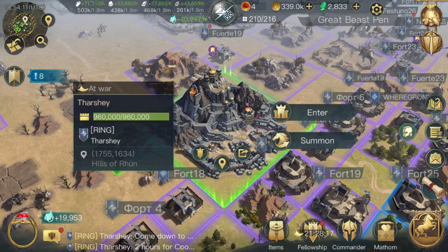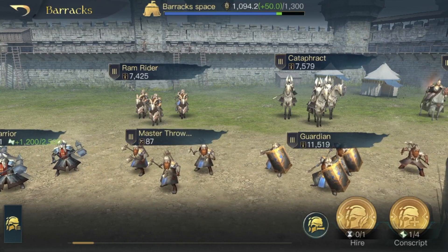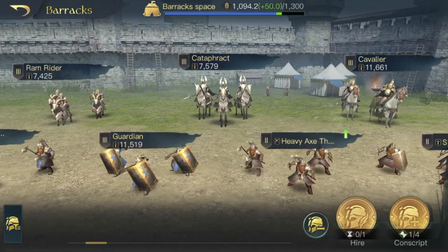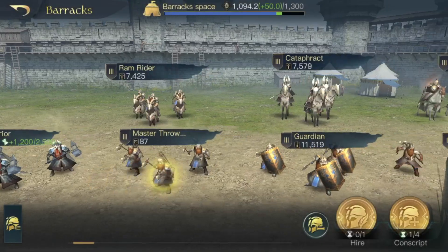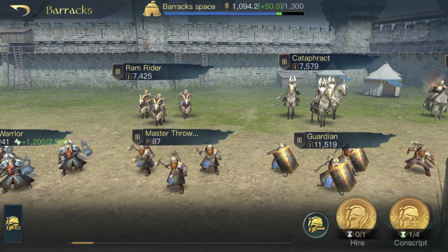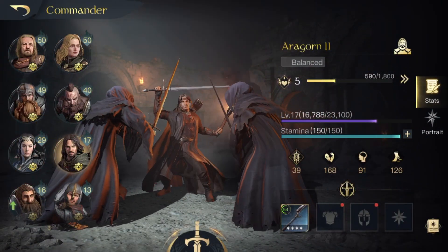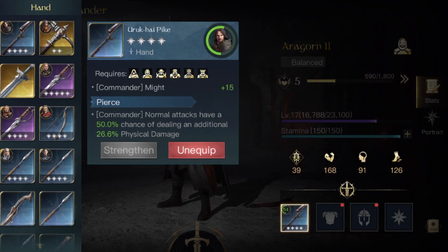Quick recap: for army composition you want a very tanky unit to survive all 10 rounds of battle and allow Aragorn to deal damage throughout. You can sub in master throwers, bow knights, or sentinels for extra army damage, or stick iron warriors in if you're playing Rohan since they're better than guardians — though guardians with fire resistance are better against alchemists. For gear, go full might — whether blue, purple, or legendary — because might increases your commander damage.